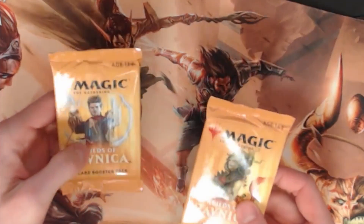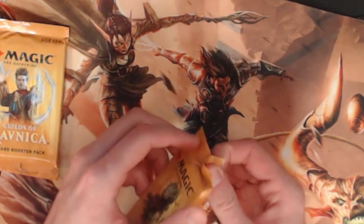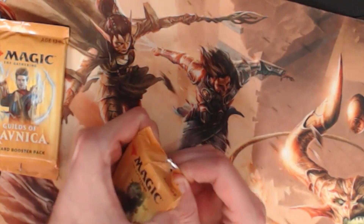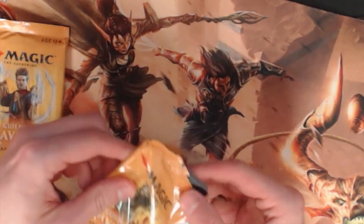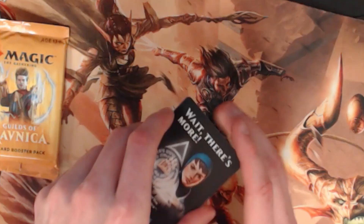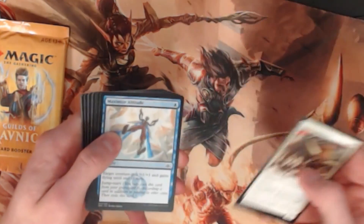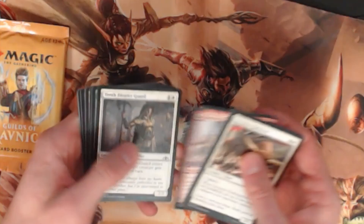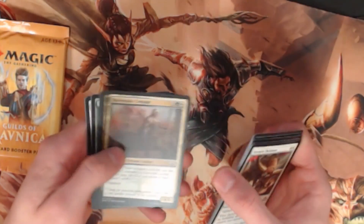And we got two booster packs from our pre-release. We ended up going two and one in our two-headed giant, but only third and above got more than the two pity packs. Unfortunately, even though there's only one 3-0 team, we lost the tiebreakers to get more than two packs. So that's all right — sometimes it's about quality over quantity. Let's just see what we end up with.